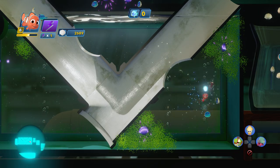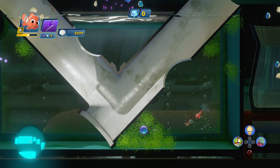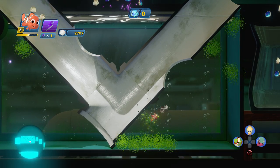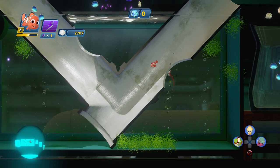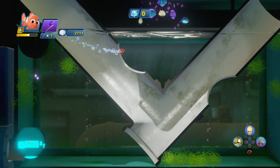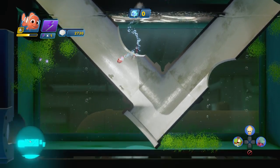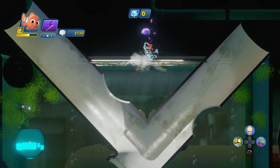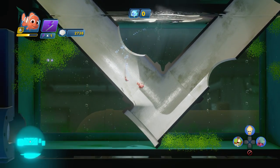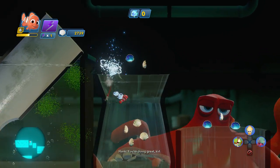We have a whole bunch of algae. Just go ahead and take all that stuff up, because it also gives us a bunch of shells — so in that regard, it's actually pretty nice. Let me head on through here and grab all this. There's a very good amount of collectible items there. Very nice. And now we move on to the next area.